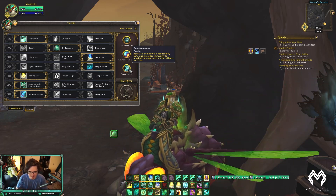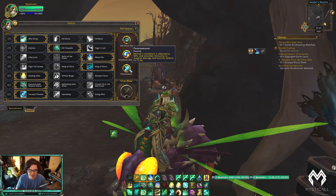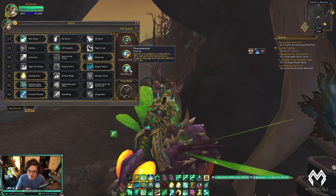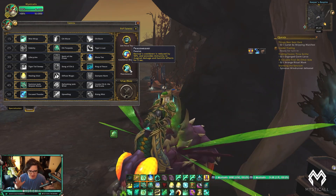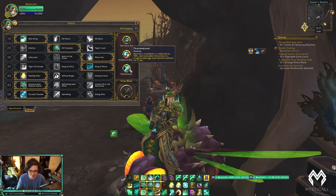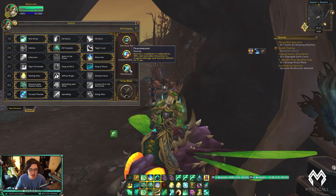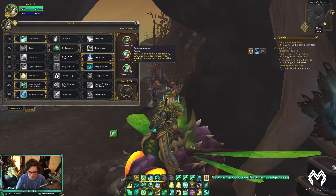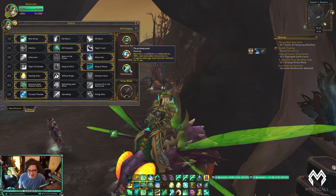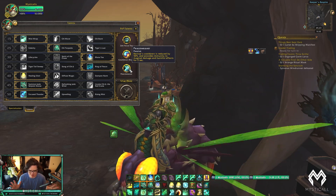You can also use it defensively for yourself. In the ret/destro/holy pally matchup, the holy pally goes for repentance on me, and I use Revival to immune the repentance. I love abilities with this many options and possibilities — it's so much fun. It's also really good versus Convoke and Combustion since both are all magic damage, so Revival during those cooldowns essentially makes them useless as long as you're not in CC.